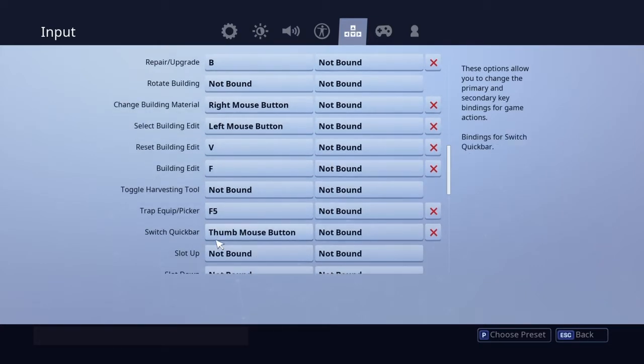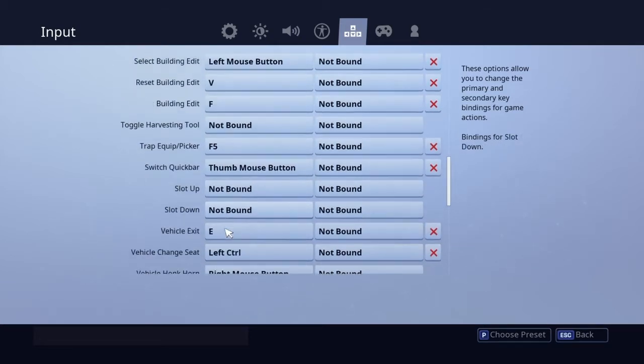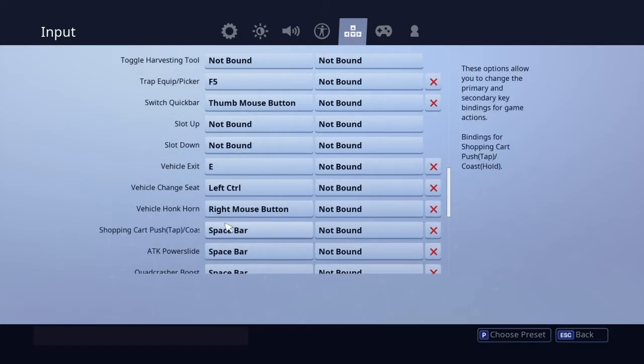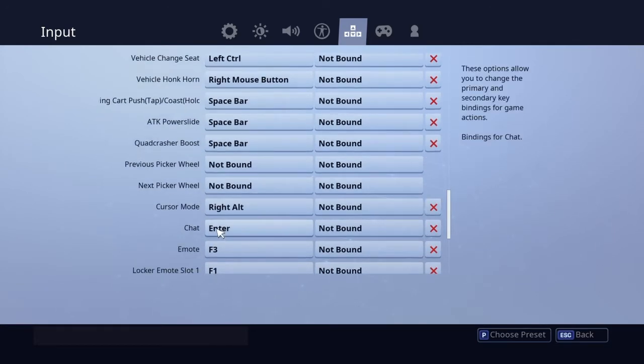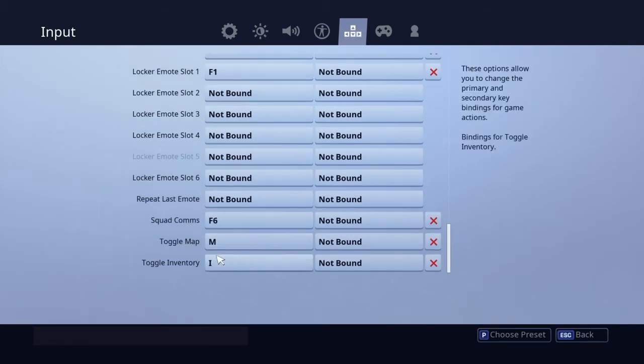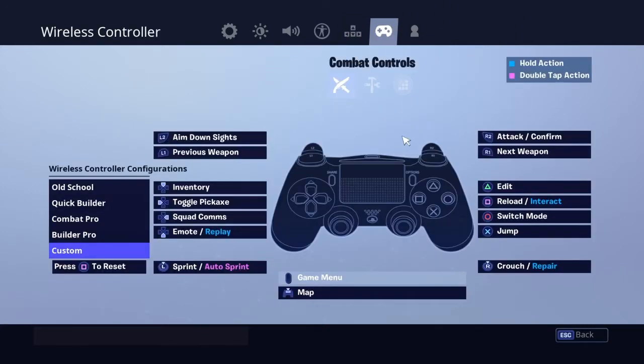Toggle HUD I haven't bound. Switch quick bar I don't even know to be honest. Vehicle exit is E. Map is M and toggle is G and I. These are my combat settings.